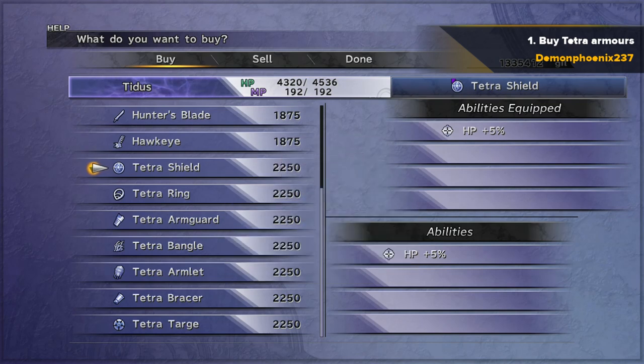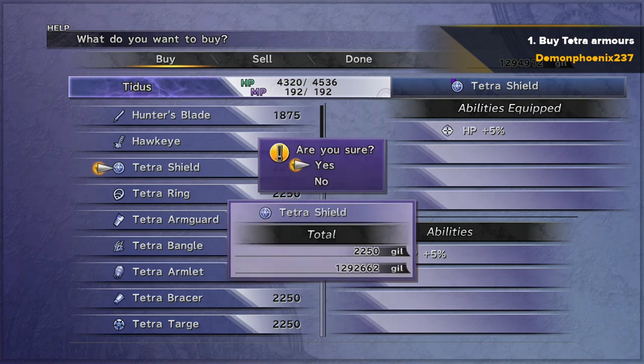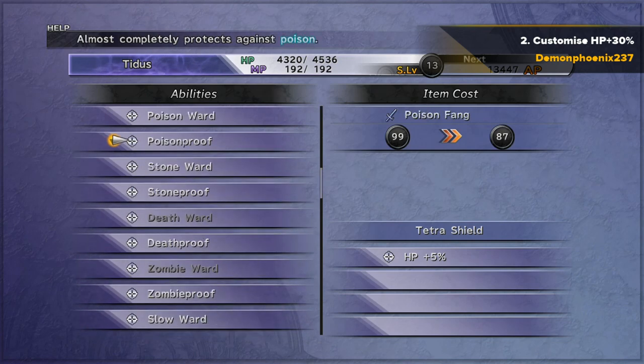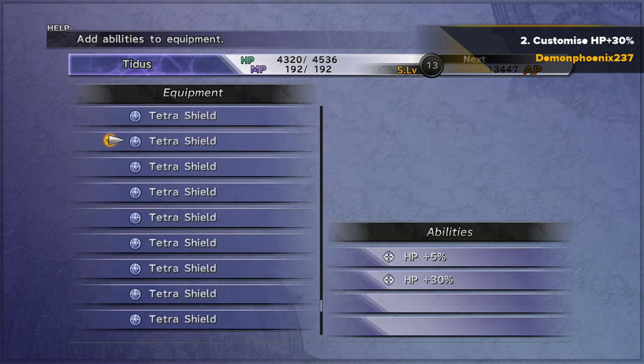It's actually up to 99, but you don't really need to keep count because you have a limited amount of inventory space anyway. Just buy as many of these tetra armours as you can. After you've bought them, you customise HP plus 30% onto that armour by using the stamina tonics that you got for catching the Besaid creatures.